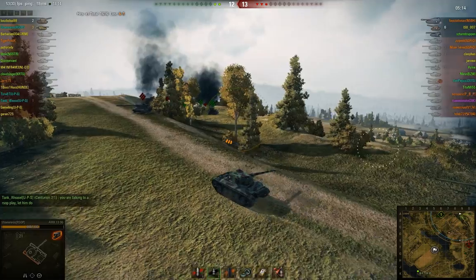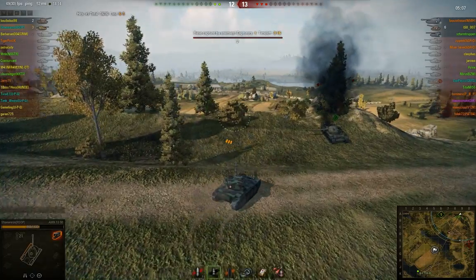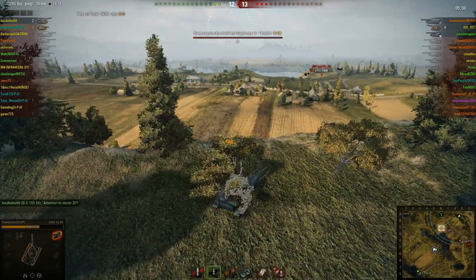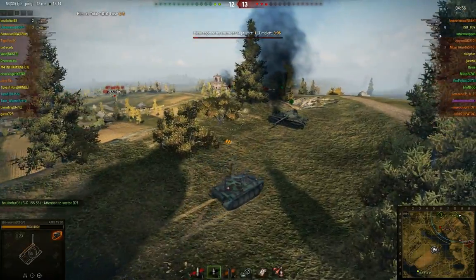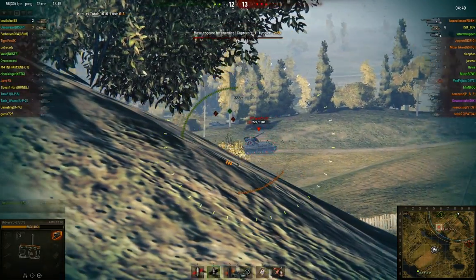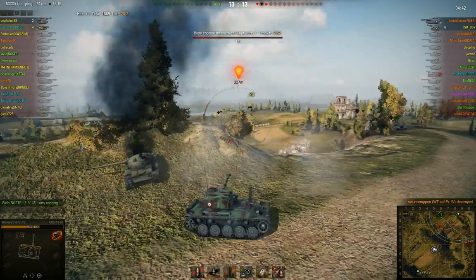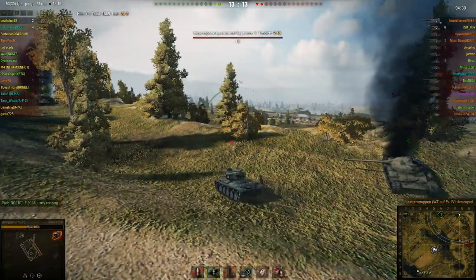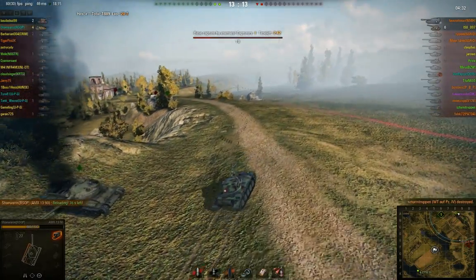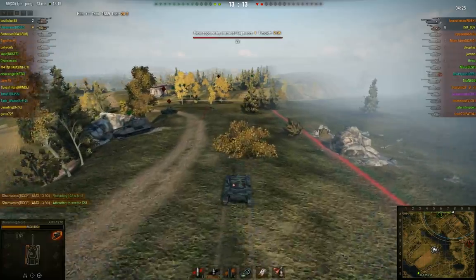I do wish to take care of that TD before anything else, because I was able to spot him. I was just thinking I want to get another spot and there is someone capping — I'm assuming it's the YG-100. I want the artillery to aim for the cap circle, since I know I can easily spot the cap from here, and this area is relatively secure at the moment.